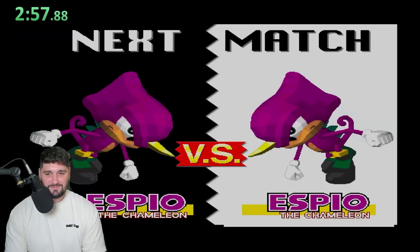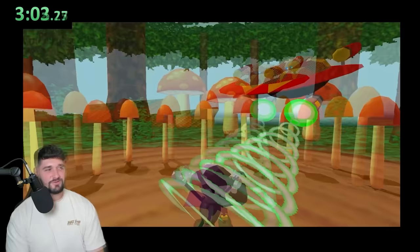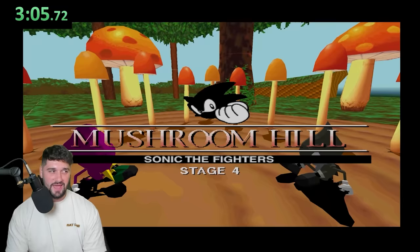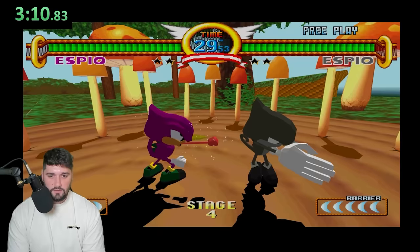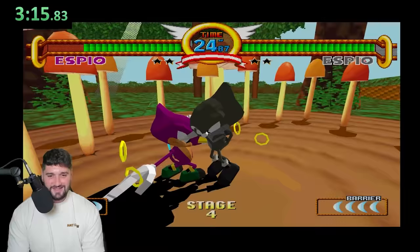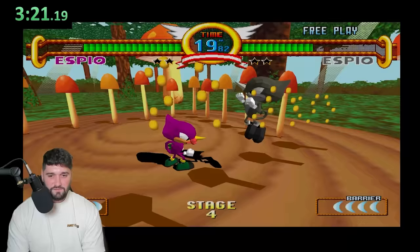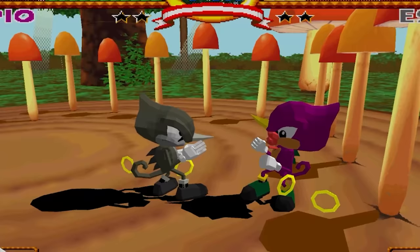Espio versus Espio, but I think his colors get duplicated in this part. He's literally gray — I can't even touch purple! For that, I'm beating the living crap out of you! Get him! Get slapped up, little man! Boom! Fake Espio — I found you, faker! Espio kind of sucks in this game, I'm not gonna lie.